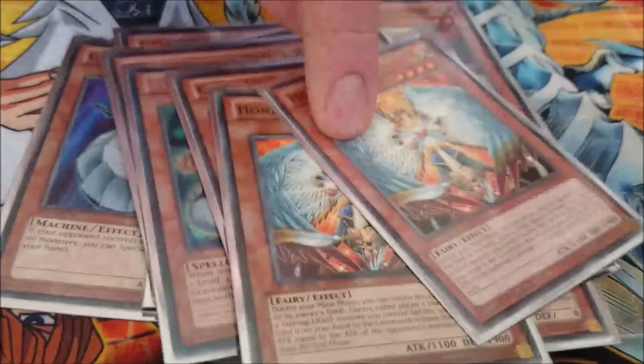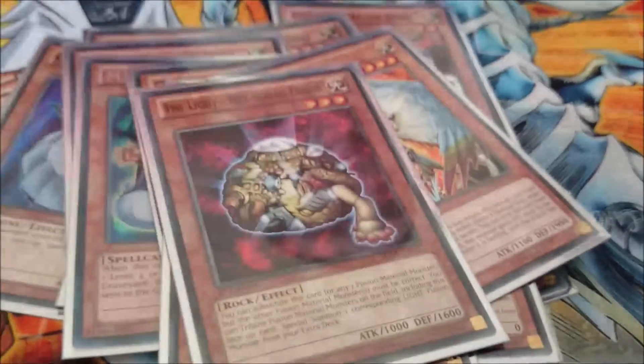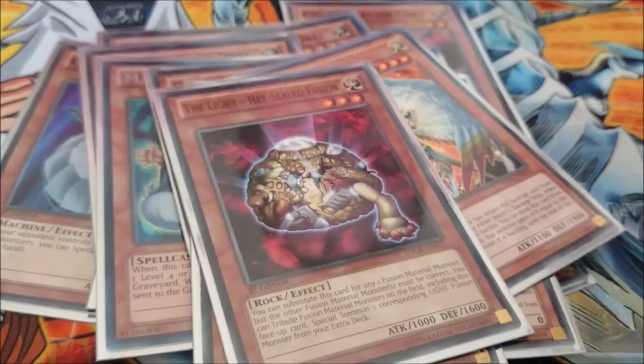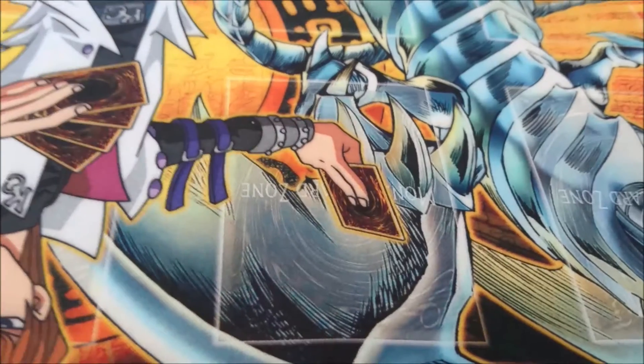Two Honests for support for the Light attribute. One Light Hex-Sealed Fusion, and Swift Scarecrow for any direct attacks. Okay, that's all the monsters.